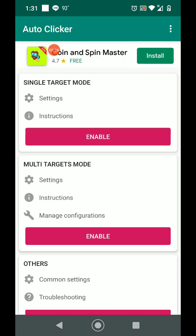I'm going to open it up and you see here we have single target mode at the top and multi target modes in the middle. These two different settings allow you to configure letting the button automatically tap in a single place over and over, or to tap in multiple places. For the purposes of this demonstration, we're only going to use single target mode, but I'm sure you can experiment with it yourself and learn how to use the multi mode.